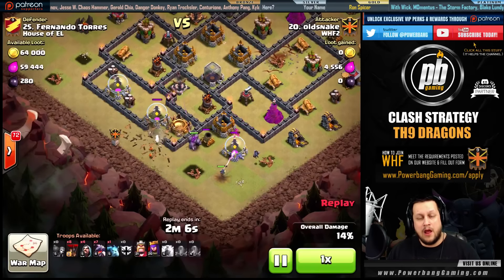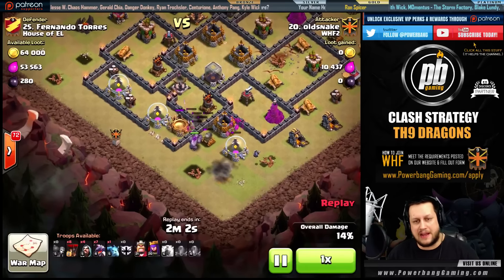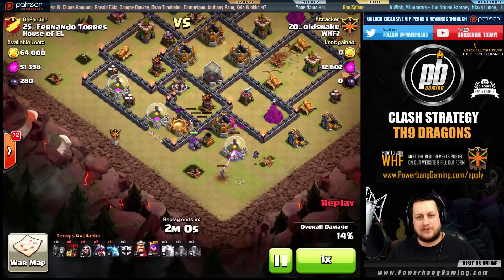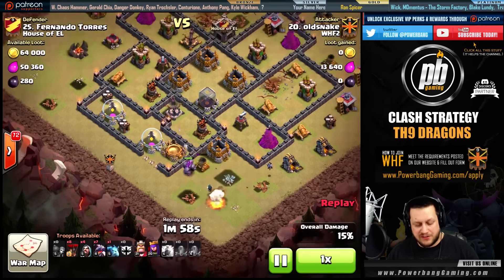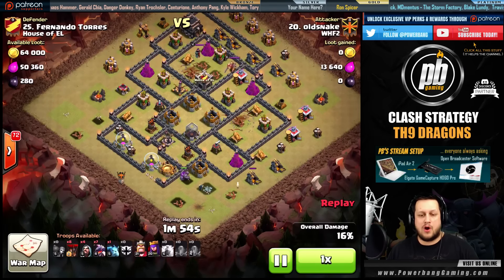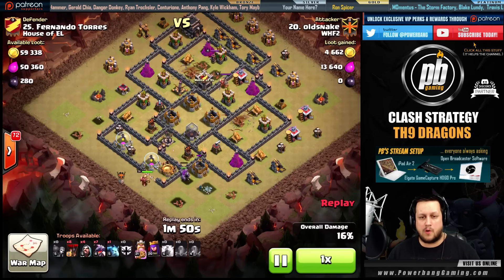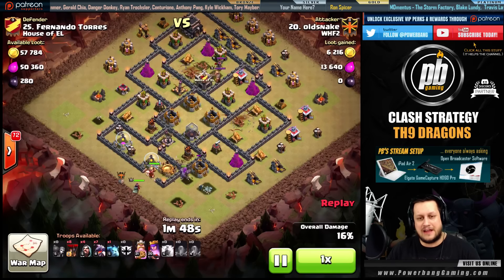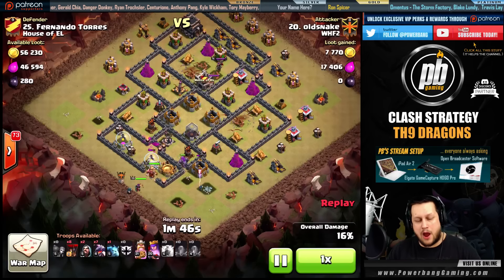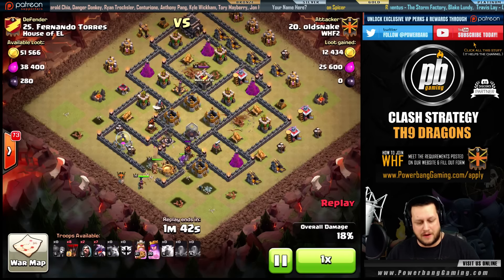The Wall Breakers come down, open up the wall, and that's going to make the pathing very easy for the King and Queen to get in there and target what needs to be targeted. This is going to leave zero air defenses left up for the dragons. As long as he's got seven dragons in this army composition and gets all the air defenses down, he doesn't necessarily need a Lava Hound or any spells to take out the remainder of the base — it's going to be done for him.